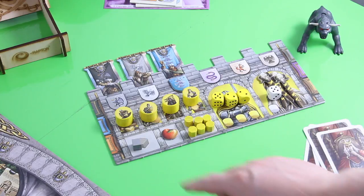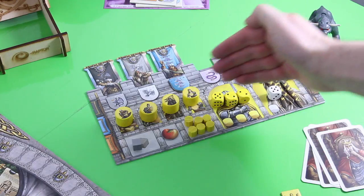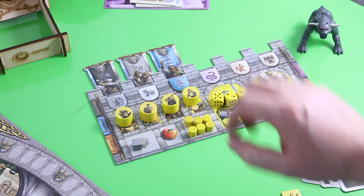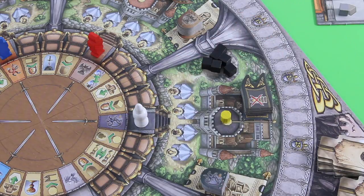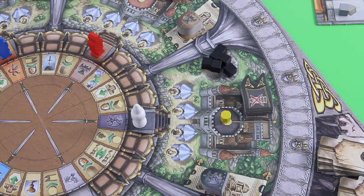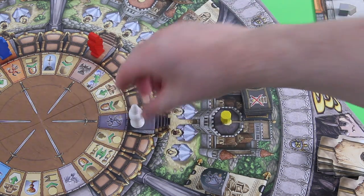Yellow starts the game with great building resources. Keep in mind: if you would roll three of a kind in those four rolls, you would re-roll all of those. He starts with one influence here in the black principality. This is also the location where the Merlin figure — this black dragon — will always start.